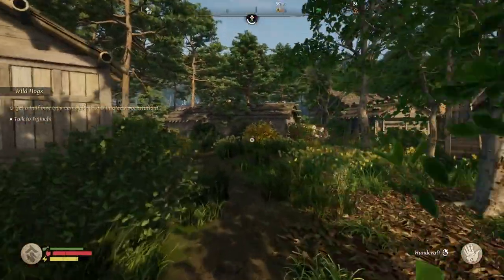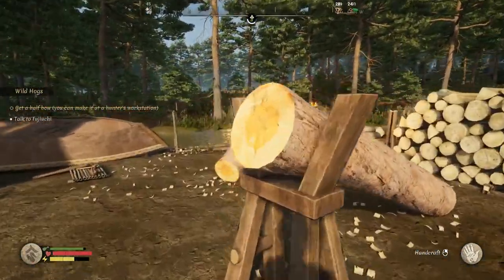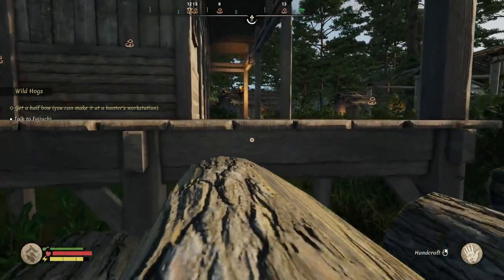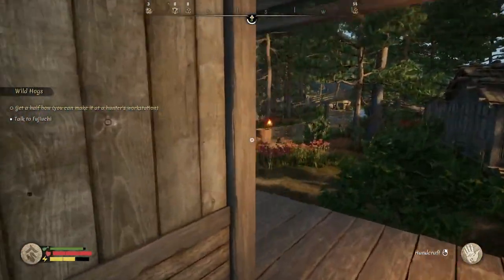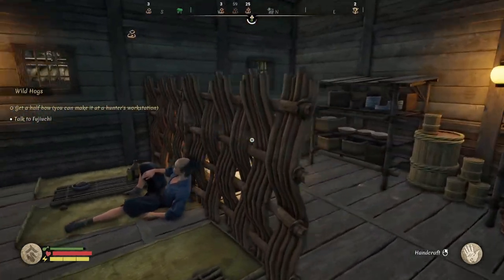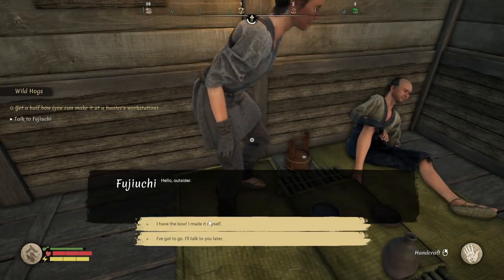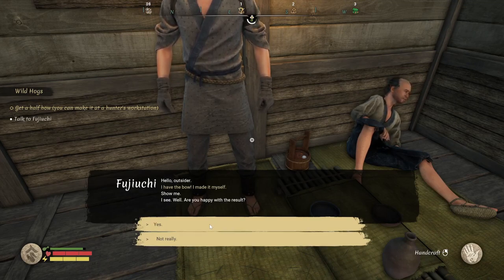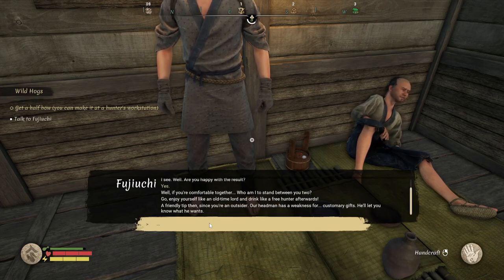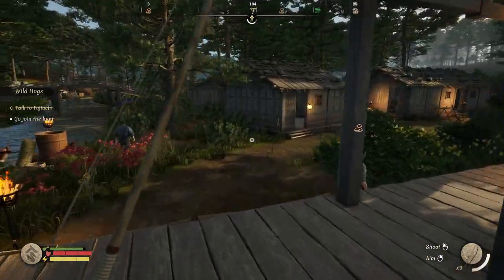Okay. Everybody's up at the tavern. There we go. Hey fellas. Actually, okay — there you are. I made a bow, I made it myself. Yes. It's heaven — once a gift, go join the hunt. Alright, I feel like I can now.